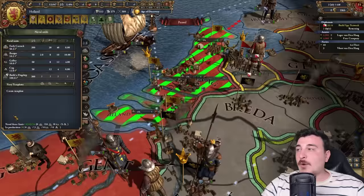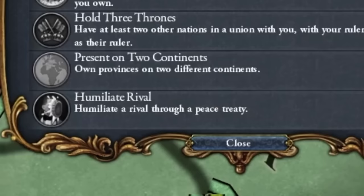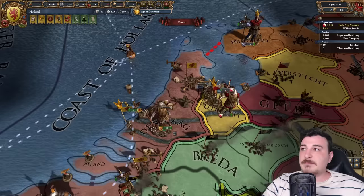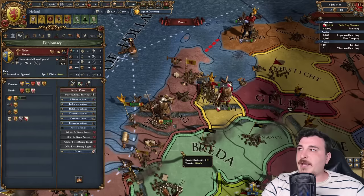Let's set this guy to protect trade in the English Channel and recruit a few more ships. We want to go up to 20 light ships from the start. We can get show of strength against Friesland, which increases our mana points by 100 in each category, plus we complete our age objective — humiliate rival — making it easier to unlock the rest of the age bonuses by getting more splendor. We also have to wait for AE to go down anyway, so we might as well have a juicy war and then attack Utrecht and Gelre after.